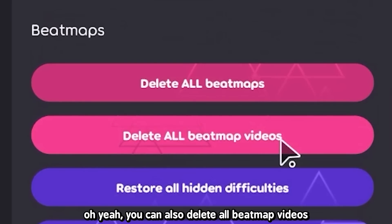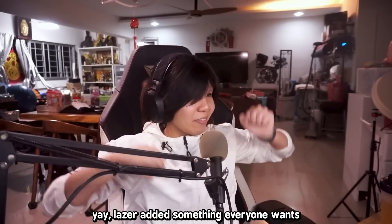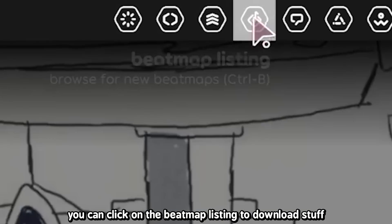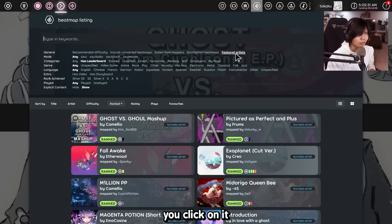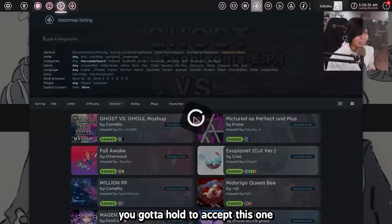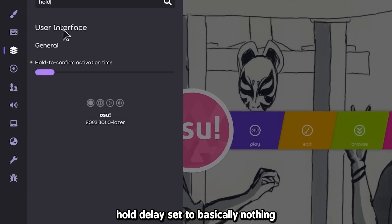You can also delete all beatmap videos, which is something I wish wasn't in stable — so yay, Laser added something everyone wants. Speaking of hold-to-confirm things, you can click on the beatmap listing to download stuff. But now the featured artist filter is on by default. If you want to turn it off, you click on it and there will be a disclaimer about copyright. You've got to hold to accept this one, even if you have your hold delay set to basically nothing.